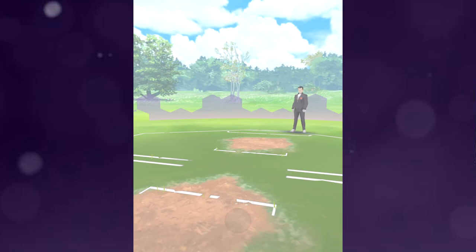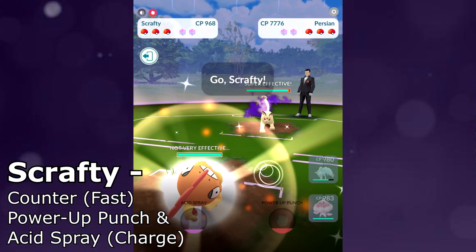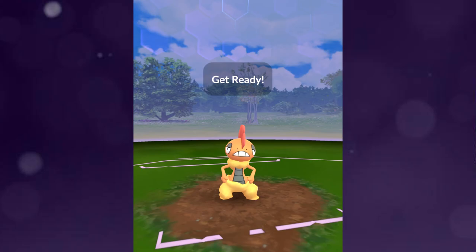We'll have some general tips on screen that apply to all Team Go Rocket battles, but this one against Giovanni — some people, when they go up against a Persian with Scratch, it's a lot harder for them. But if you go up against a Persian with Feint Attack, the GOAT right now is Scrafty. It's Dark type as well as Fighting type, and both of those actually resist Dark.